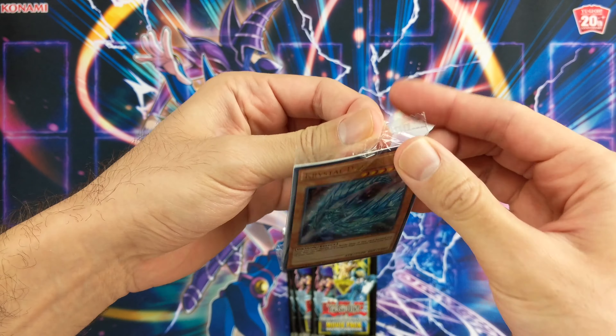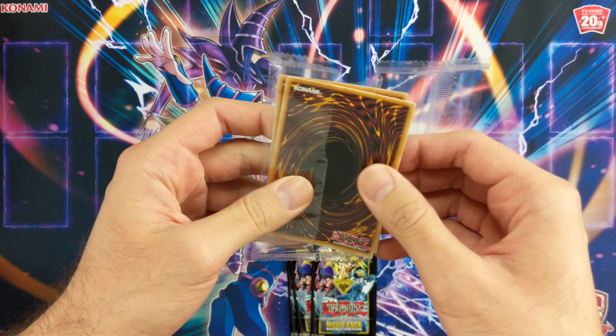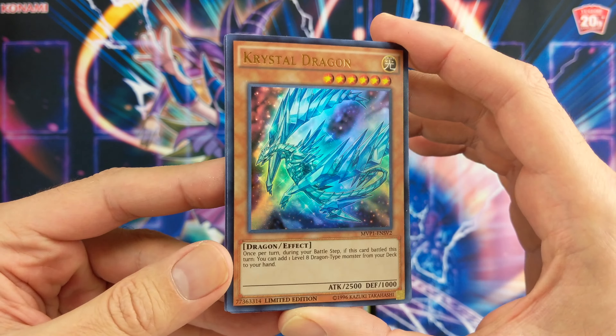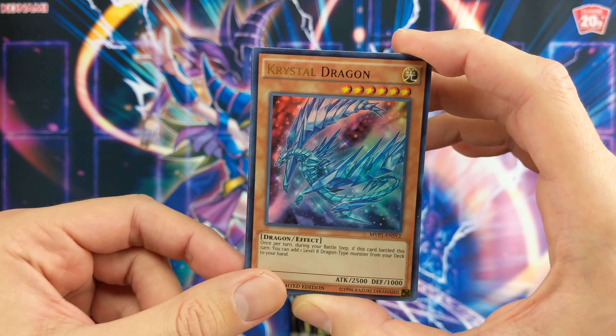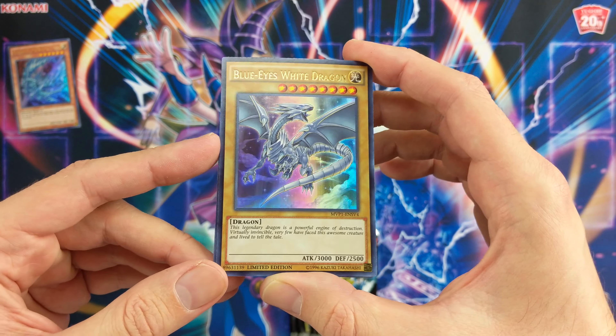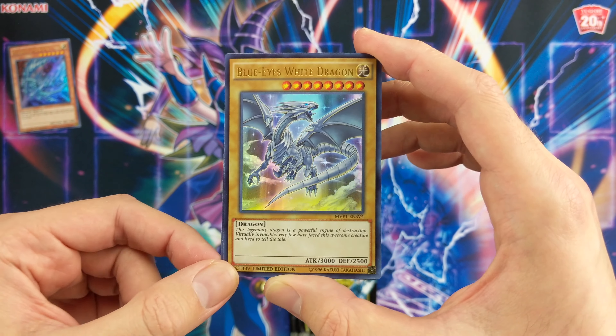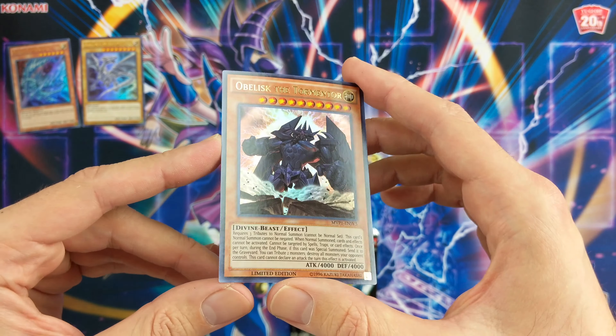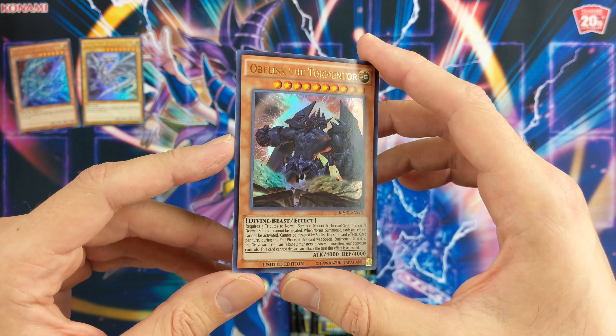Let's check out the promos. So you can see the Crystal Dragon right away. The iconic Blue-Eyes White Dragon. And Obelisk the Tormentor. You got a Kaiba pack here.